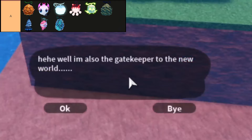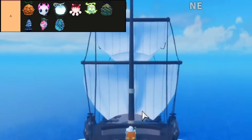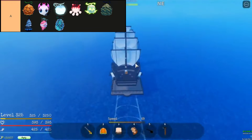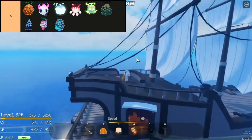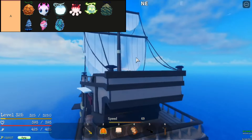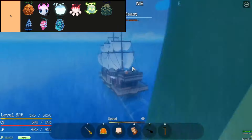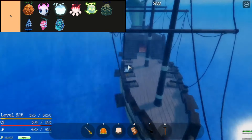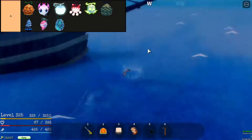Gura Gura No Mai, also known as the Tremor Tremor Fruit, in Grand Peace Online is a legendary Paramecia-type devil fruit that unleashes devastating shockwaves, making it formidable in PvP battles with its block-breaking abilities. However, its long cooldowns and lack of significant damage output in PvE can be compensated for with complementary fighting styles and swords, particularly effective when paired with the Basento or Kraken Blade for enhanced combos and damage potential.